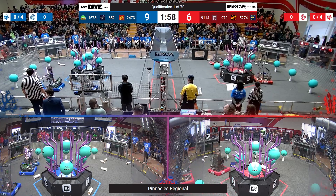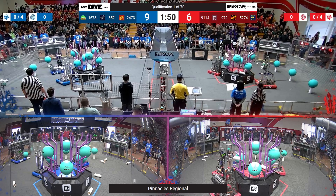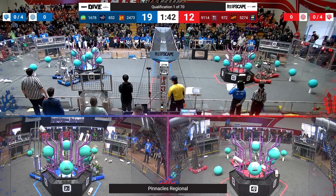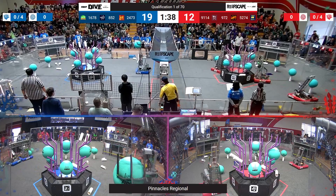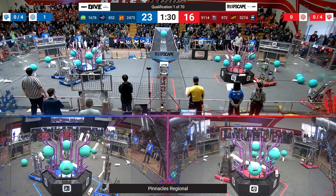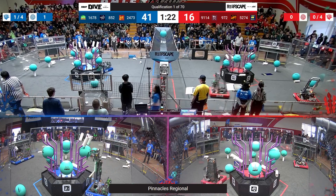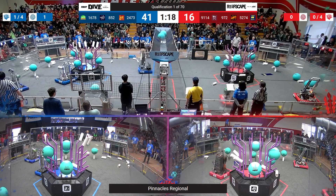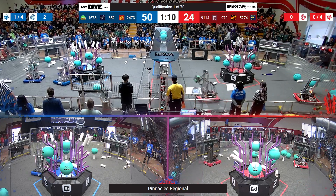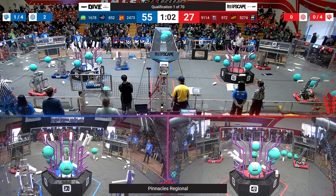As the match gets started, it seems like the first score is yet to be claimed. Here comes 9114, perched with an L4, but it doesn't quite have the height. They're going to readjust, maybe go for a lower one. Citrus Circus now finding their rhythm as they've got two Coral scored up for Blue, and now they've got an Algae taking it to the Barge — up, up, and in it goes. Red Alliance managing to score two Coral on L3 for them, keeping this match as close as it can be, but the Citrus Circus are not going to let up. Here goes another score into the Barge for the Blue Alliance. Each of those balls up there is worth six points. Blue Alliance with a clean double score as their L4 is now looking mighty well filled up, and as Citrus Circus scores more into the Barge, our score lead is growing in favor of Blue.